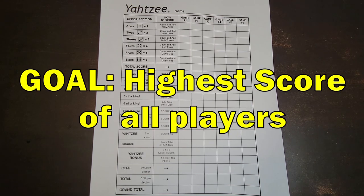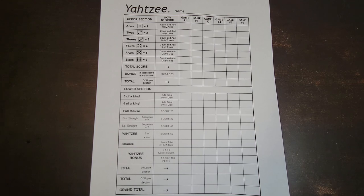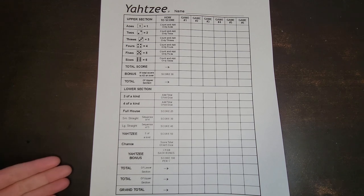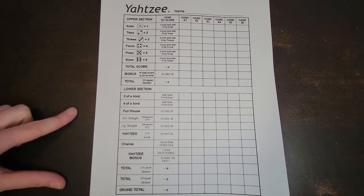The goal of Yahtzee is to get as many points as possible by the end of the game. Each round, you have up to three rolls to try and complete one of your scoring options. As you can see, our score sheet is broken up into two different sections — the upper section and the lower section.